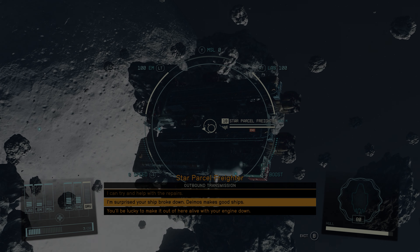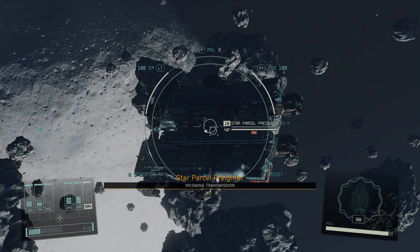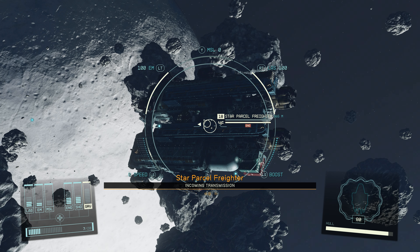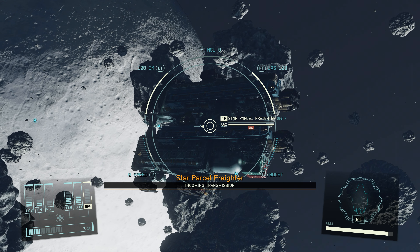I'm surprised your ship broke down. Deimos makes good ships — 30 years ago this ship would be a beast. Maybe more like 50. I got a hot package that's paid for expedited delivery. They'll dock my pay if it doesn't get to its destination. Star Parcel will reward you well if you can assist.